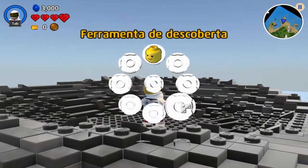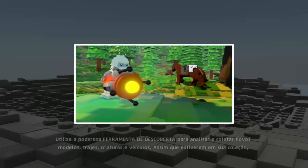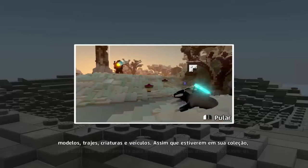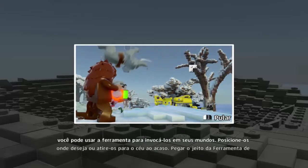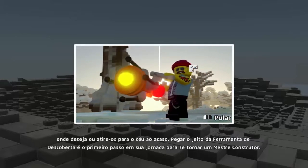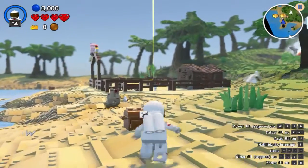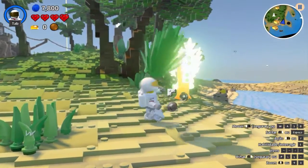Ferramenta desconhecida — a ferramenta de descoberta! Para se tornar um mestre construtor. Para quem conhece, uma aventura LEGO lembra desse mestre construtor, que era o objetivo deles. E essas luzes douradas que caem do céu são onde tem blocos de ouro ou então baús.